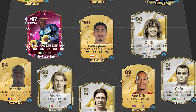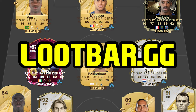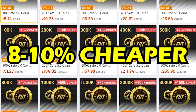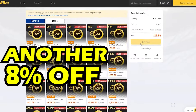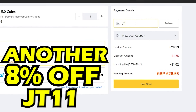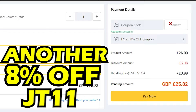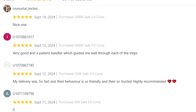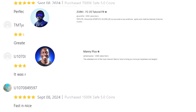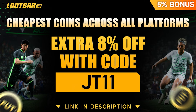If you need coins in FC 25, LootBar.gg has you covered. They are the cheapest trading platform on the game — 8-10% cheaper than any others, 8% off if you use the code JT11 at checkout, plus you get 5% extra on coins with the fastest delivery system going. Used by many FC 25 creators such as Zorky, Manny Plus, and even Pro Owners. So if you need any coins, head over to LootBar.gg and make sure JT11's in the promo code.